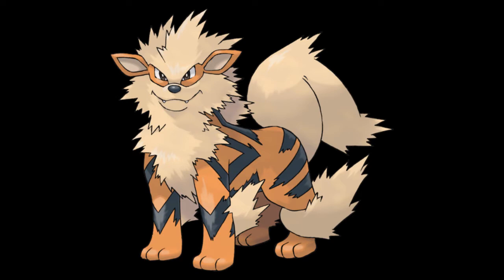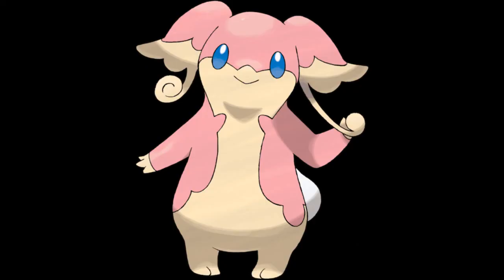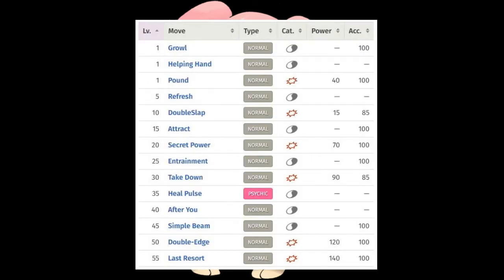Yui's fifth Pokemon will be Audino. Yui gets the Gen 5 replacement of Chansey, so if she or her Pokemon got hurt, Audino could help with healing. From my observation, it looks like they decided to take some of Chansey's insane HP stat and distribute it among the other stats with Audino. For abilities, I kinda failed to see how Klutz is useful, so I'm saying the healing abilities are best. For level-up moves,